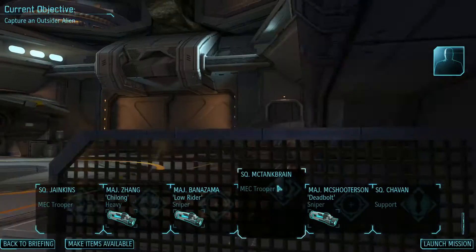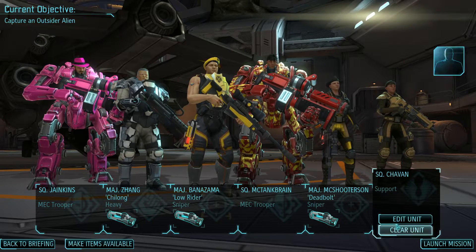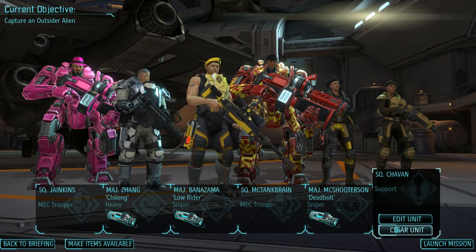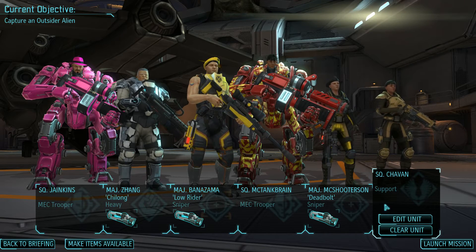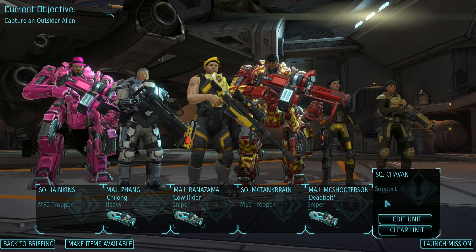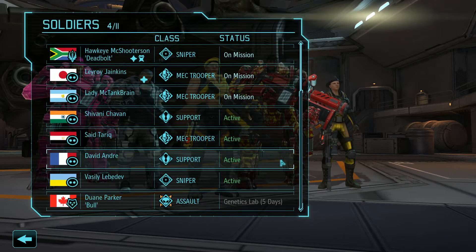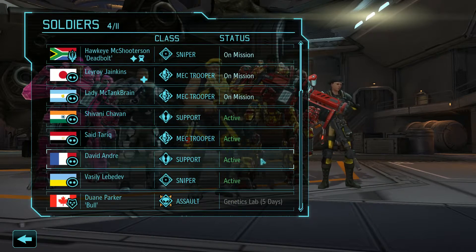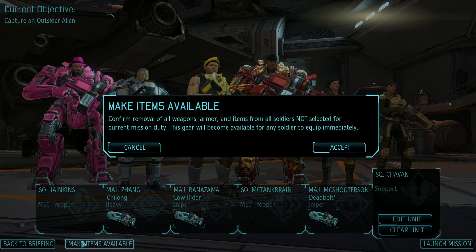So launch the mission already. I'm going to have to bring an extra unit with me, and I'd want that unit to be a support. I've lost both Ron McGunsky and Chuck Norris now. What else could I want? I have a heavy, a good heavy. I could use another heavy - do I have another heavy? No, I do not. I have support, support, and sniper. So let's go with support here.